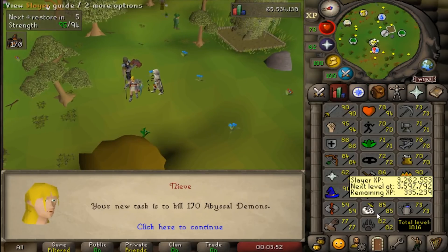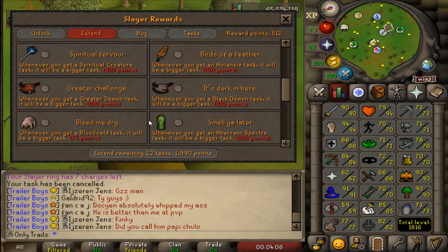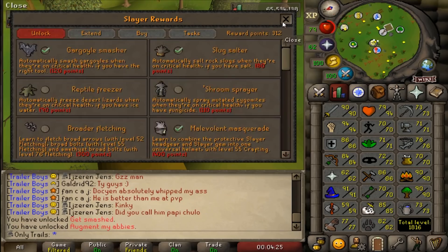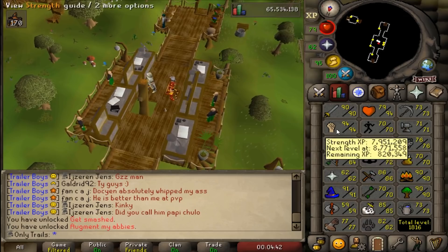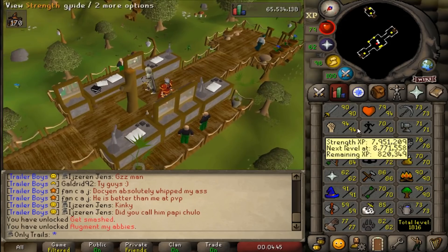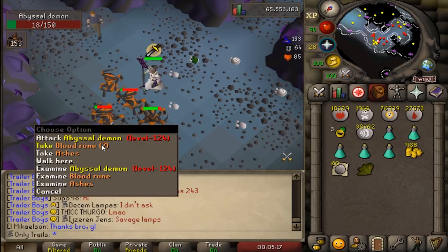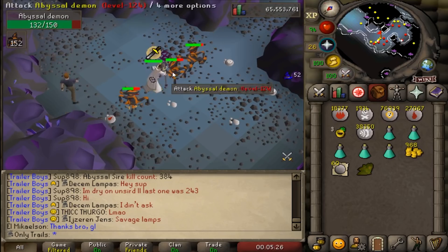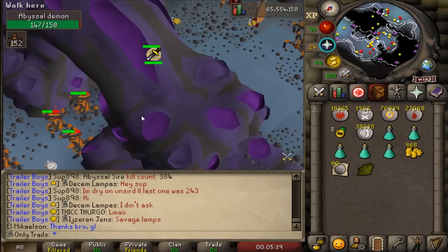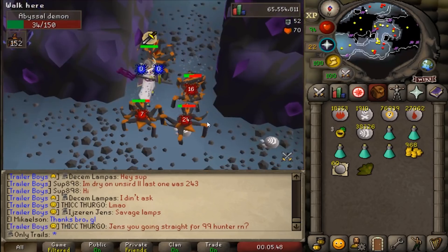We just got 85 slayer, so we have unlocked abyssal demons, and a task right after that we got them. The thing is I forgot to extend them, so I'm going to extend gargoyles and abby demons right now. We have plenty of points. Let's do the first abby demon task. We also just got 91 magic, 94 strength, and 85 slayer - those are the levels for the day. This feels oddly familiar, shadow barraging abby demons. I have about 152 to go and I've killed about 860 already. Now, contrary to before, we have the slayer level so we can actually get the superior abby demon, which is pretty cool.